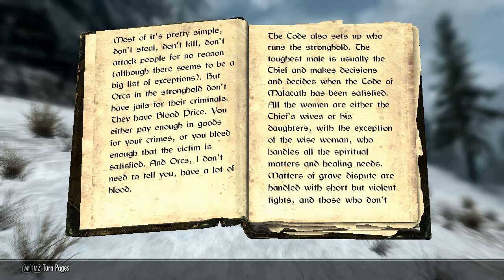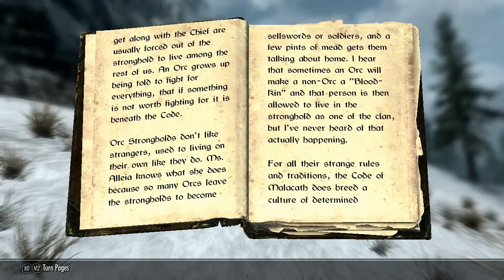'The Code also sets up who runs the Stronghold. The toughest male is usually the Chief and makes decisions and decides when the Code of Malacath has been satisfied. All the women are either the Chief's wives or his daughters, with the exception of the Wise Woman, who handles all the spiritual matters and healing needs.' So it's a patriarchy — literally, the man is in charge and he owns all the wives. Matters of grave dispute are handled with short but violent fights, and those who don't get along with the Chief are usually forced out of the Stronghold. An Orc grows up being told to fight for everything, and if something is not worth fighting for, it is beneath the Code. Disputes are handled with violence, and the man owns everything.